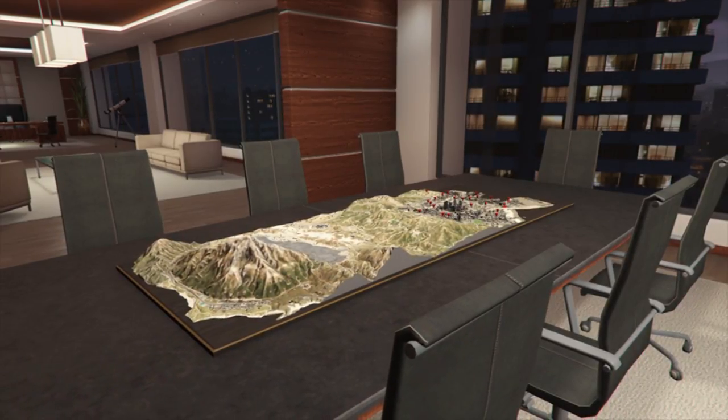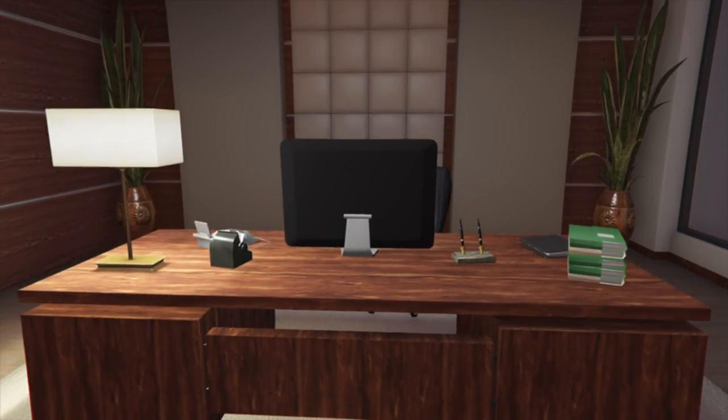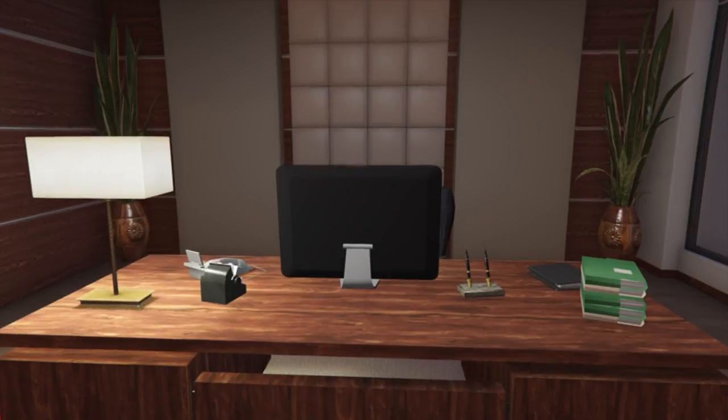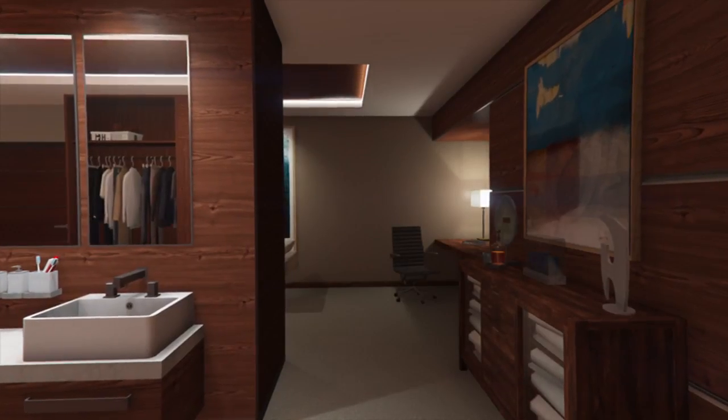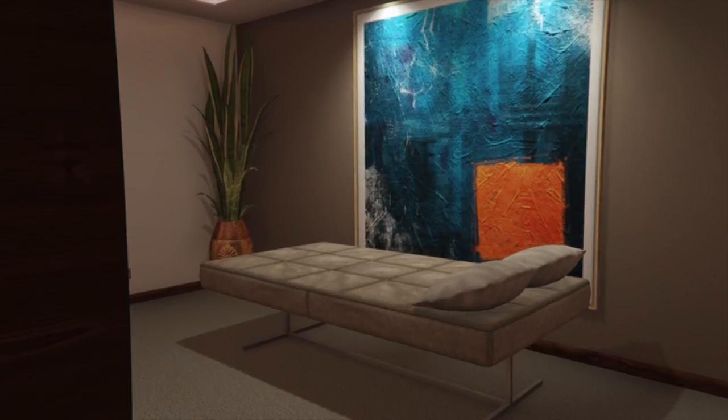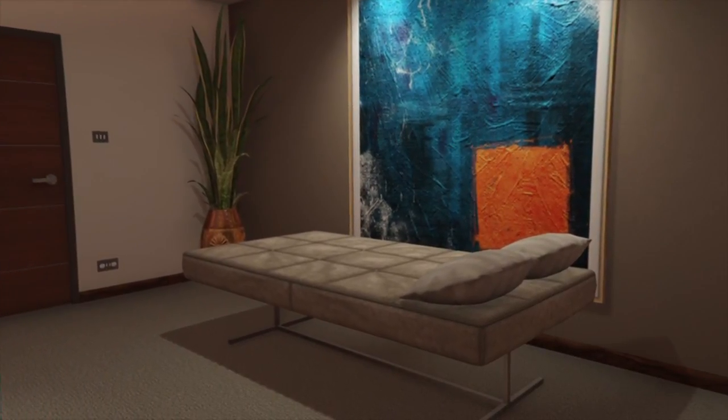There's the boardroom. The panels are easily swapped, so you can install a gun locker or a safe whenever you want to. It's possible to knock through here and add some personal quarters, somewhere to lie down, take some me time. Look at the Dynasty 8 site for details.